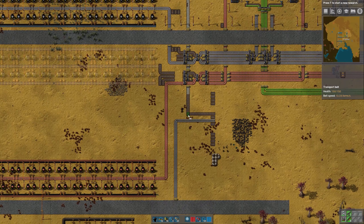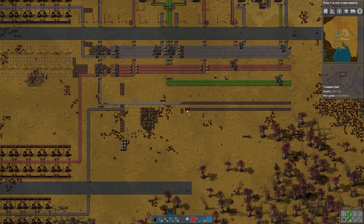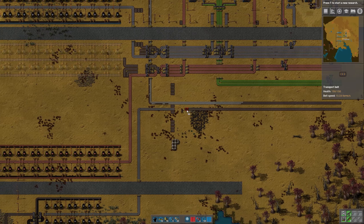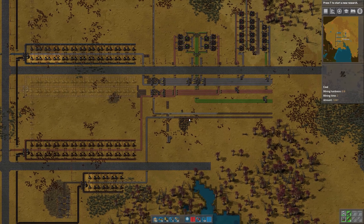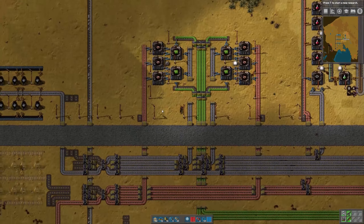So we might not have to upgrade the output belt, but the input belts we will. We can see already that we're using up all the iron that we had available. Checking our power again — we're still doing fine. We can see now that the ore is not quite making it all the way down to the end, so we'll definitely need to get some more mining drills in there at some point. But this should give us what we need to get things going.